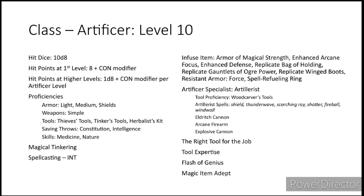Moving on to Artificer — we are taking 10 levels in this class, giving us 10d8 hit dice. Starting hit points are 8 plus our Constitution modifier, with additional hit points being 1d8 plus Constitution modifier per Artificer level after the first. For proficiencies, you get light armor, medium armor and shields, simple weapons, thieves' tools, tinker tools, and the herbalist kit. Your saving throws are Constitution and Intelligence, and your skills are medicine and nature. You get access to magical tinkering and spellcasting using your Intelligence modifier.